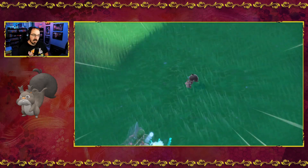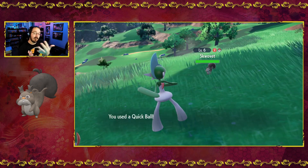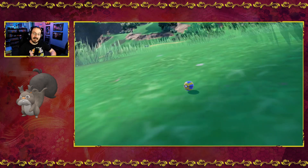It likes to hang out by the trees. Squovit's one of the earlier mons you can catch — typically a pretty easy evolution — but I'm trying to cover all the evolutions that are available in Pokemon Scarlet and Violet. That means even the most basic ones, we're going to be talking about it.